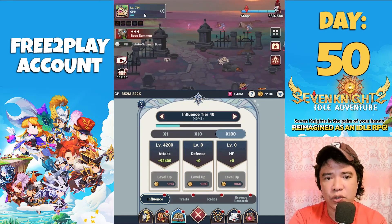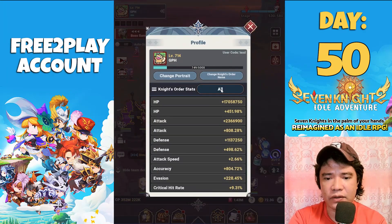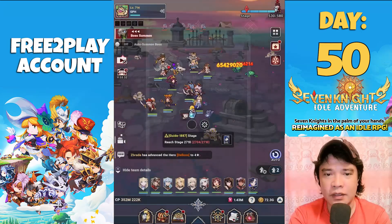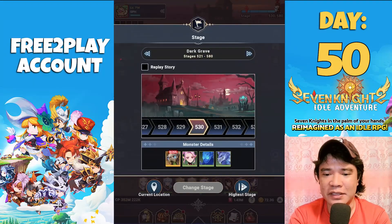For beginners, gold is very important as you can upgrade your influence tier. Check your influence tier on that icon. Take a look — it shows 17 million HP added to every hero, 2.3 million attack added, and also 1.1 million defense added.